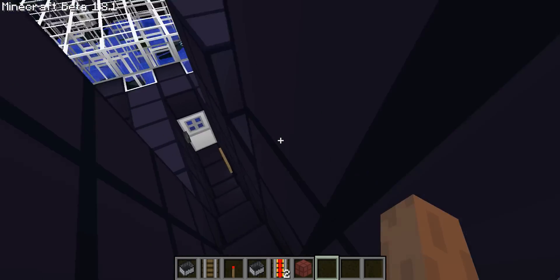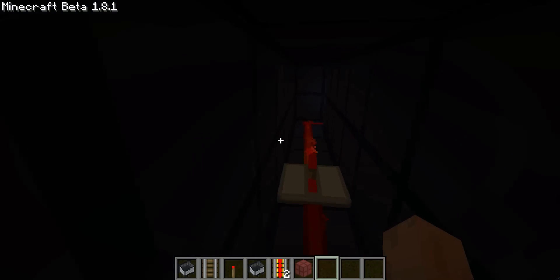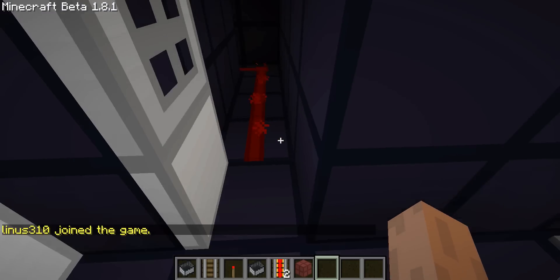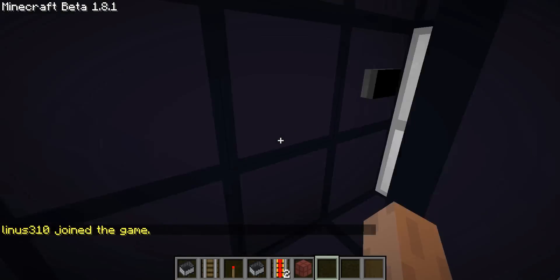Right about here I decided I was going to add a checkpoint system. Basically you click this, and now when you die you go over here — this door is open that was locked before — and you can go back to where you were.